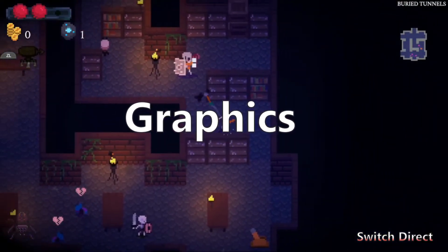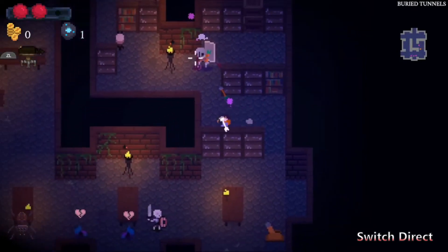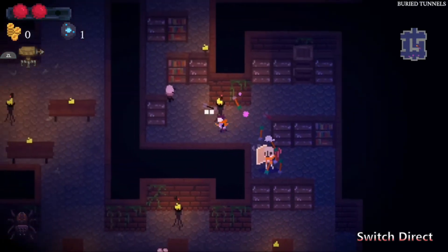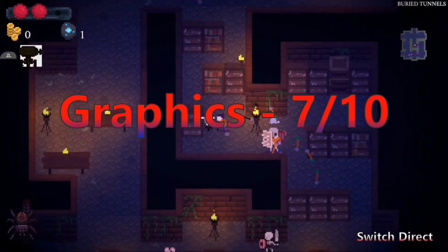ManaSpark's graphics are old-school pixel graphics. They are basic, but they look nice and are fluid, giving you the information you need to play the game well while being entertaining to look at. Serviceable but not brilliant, the graphics don't offer many complaints nor any wow moments. They get a 7 out of 10.